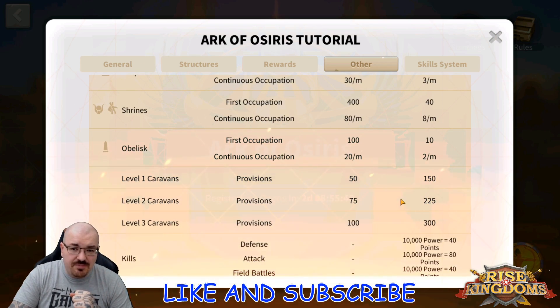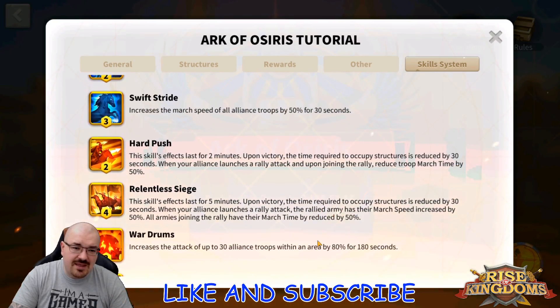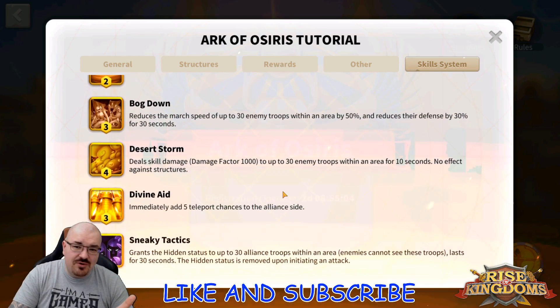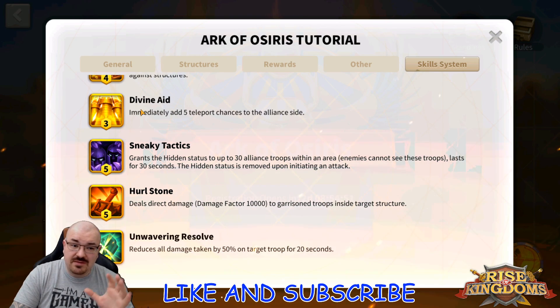There is also the skill system, which is more advanced and mainly for rank-four officers. The skills I always recommend are attack and defense, then mobility. You also have Tear Down, Valiant Stand — the most commonly used ones. For more advanced use there's Bog Down and Storm, both specifically for Ark. Divine Aid is very important because it lets you teleport all your players around the obelisk. This should be the first skill your alliance uses in Ark of Osiris, since it grants more teleports, allowing players to reinforce buildings faster.